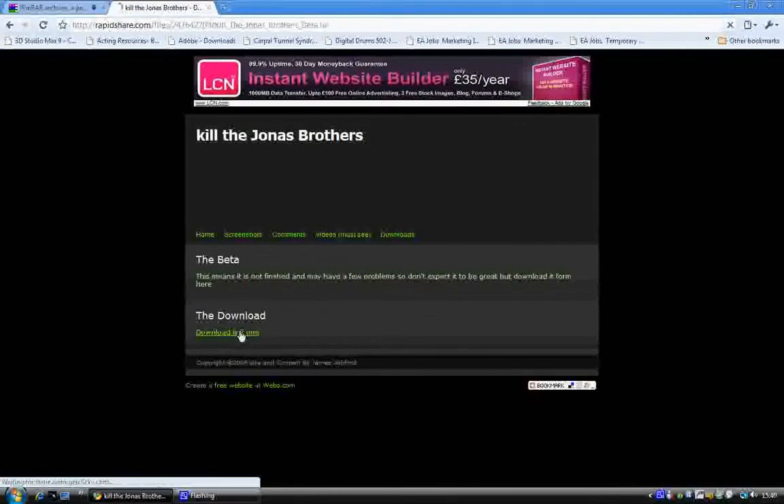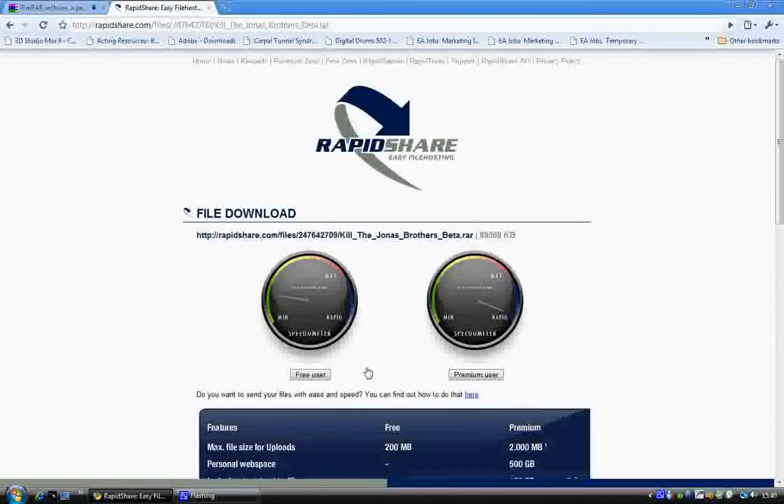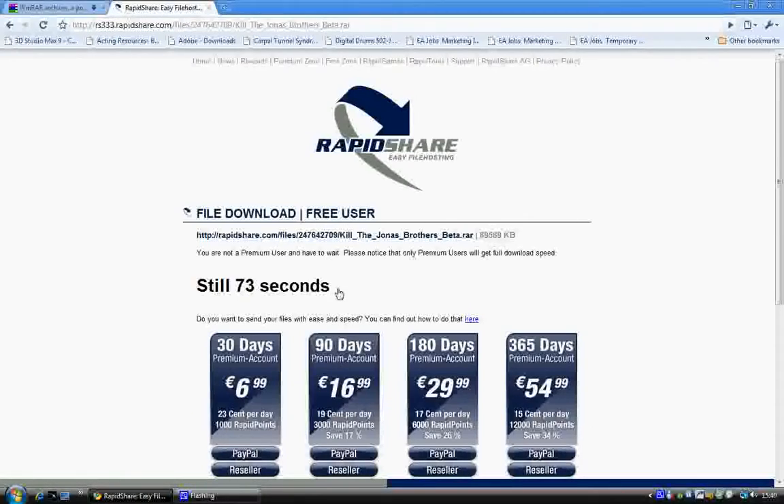Now when you hit Download Link, this is the website where you're going to get the game from. You just click Free User so that you don't have to pay for it. You just have to wait 70 seconds, or however long — just wait for that timer to count down.